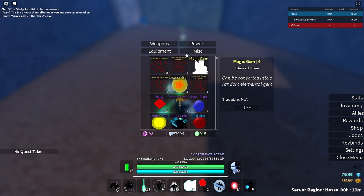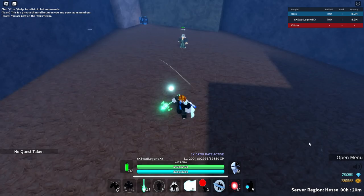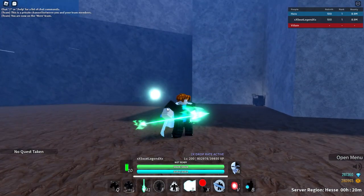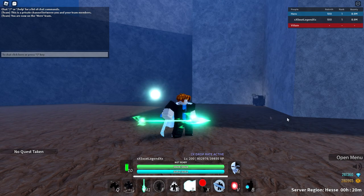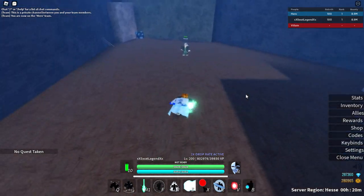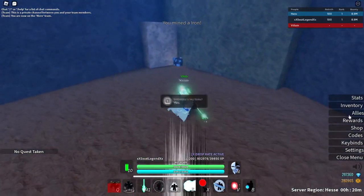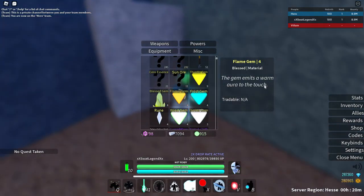These gems can be converted — the rarest one is obviously divine. It can give you thunder, frost, flame, or wind. These are used to get the wind spirit and they're used to craft stuff. These are actually pretty RNG so it might take you a while to get the bind gems if you really want a good weapon. But it's worth it.